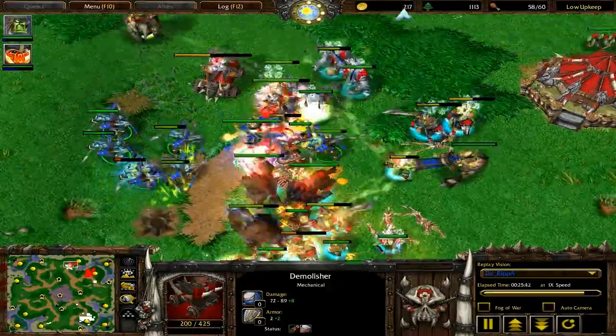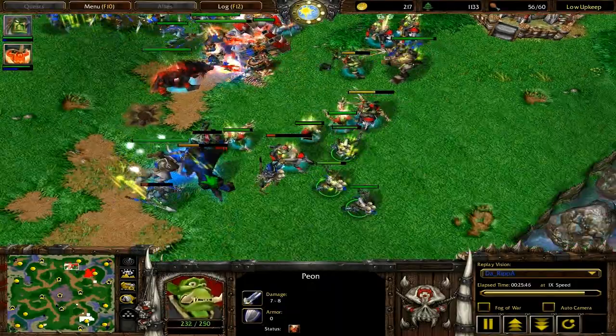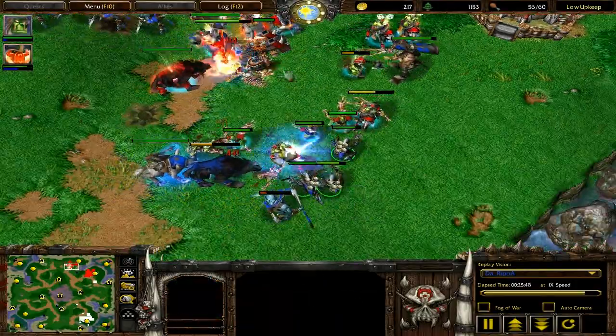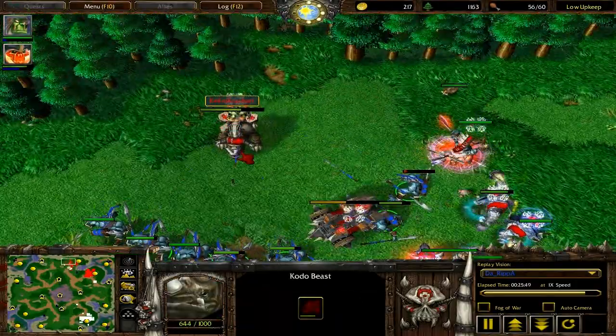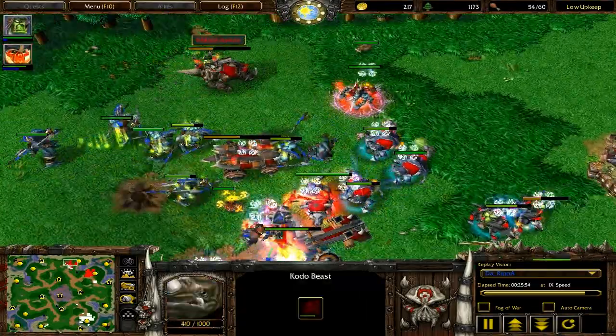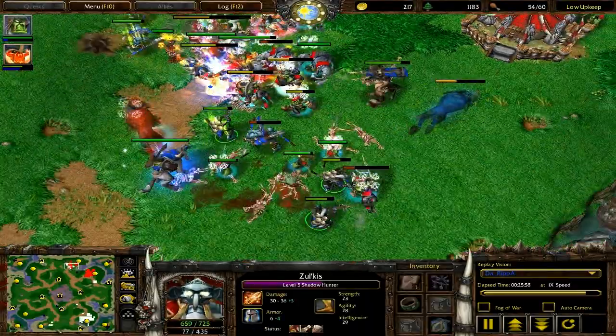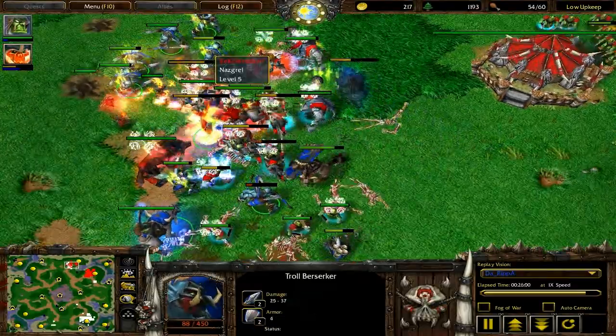The Troll Berserkers are going to really tear up the Spirit Walkers once they end the Kodo Beast. The piercing damage actually does extra damage to Kodo Beasts since they're unarmored. So although the Kodo Beast is kind of a good counter to the Taurens, the Headhunters — which have always been in the mix for Ripa — are easily a good counter to the Kodo Beast. So hex would definitely be a better option there for Crazy Cat.